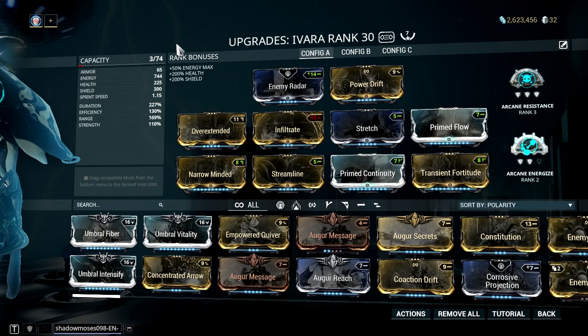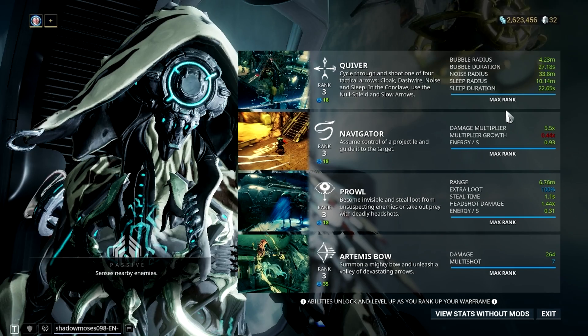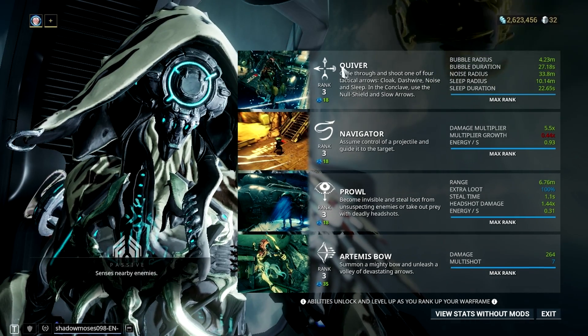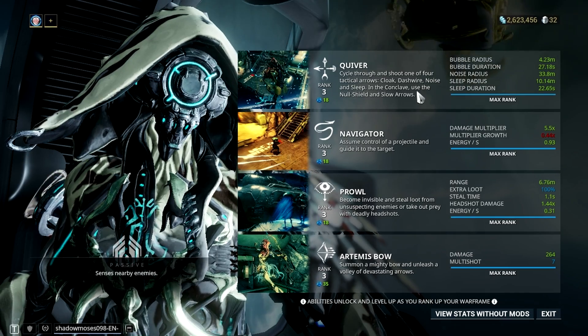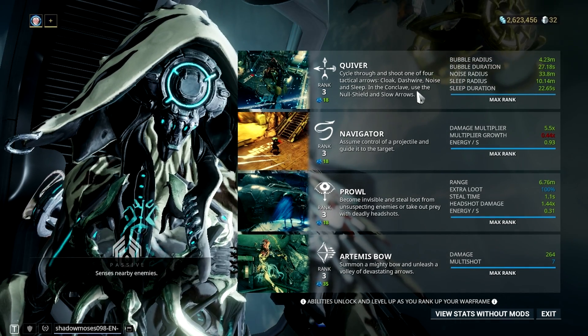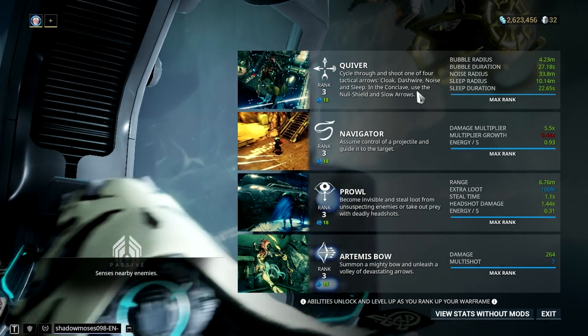Lastly, this build might be focused first on Prowl, but this doesn't mean that you can't utilize her other abilities. In fact, this mod setup is also good for her Quiver ability, which is pretty handy in increasing the damage dealt by this combo — and we will talk about that later. For now, let's proceed on how I mod my Redeemer Prime.